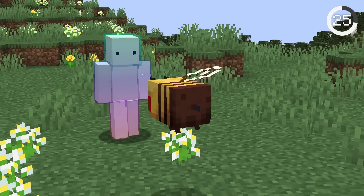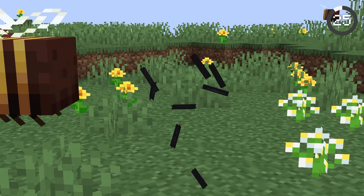Minecraft bees are super realistic. When you get stung by a bee, their stinger remains inside you. You can go invisible to better see the stingers — that looks painful!